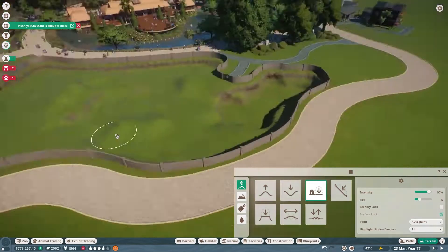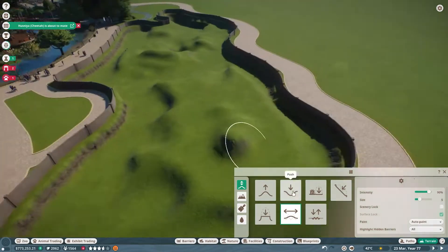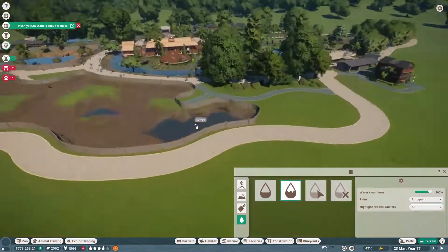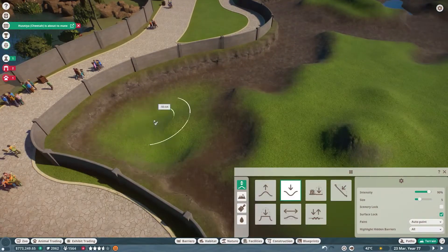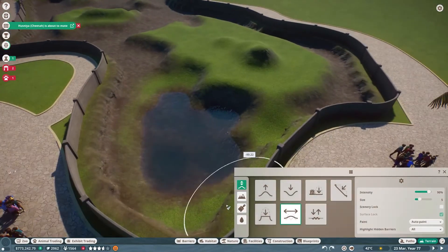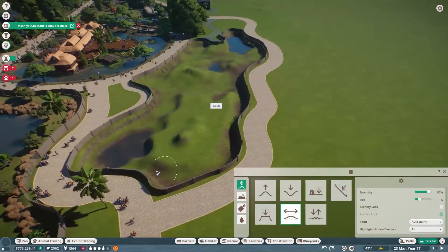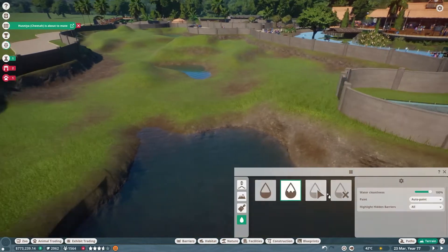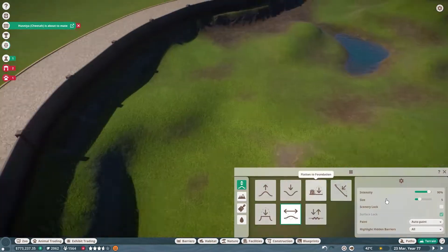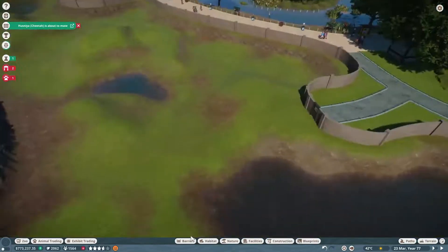I'm going to have a little lake over here, and I'm building this with three lakes so our tigers don't have to walk from one corner of the enclosure to the other. It's a huge space — I love giving my animals a lot of space, even in a game. I'm quickly smoothing the terrain here so the tigers can have access to clean drinking water.